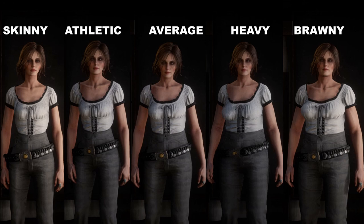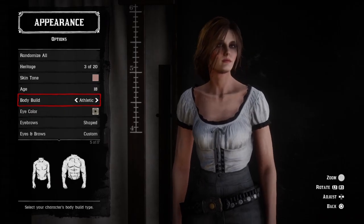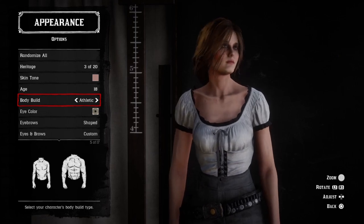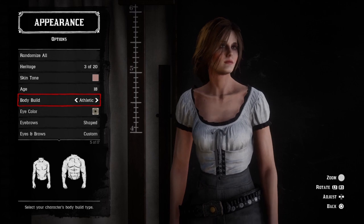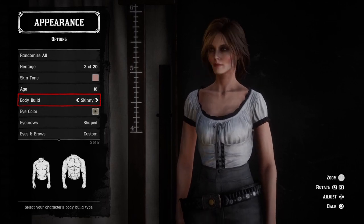Now let's have a go at morphing the body shapes together. When we switch back and forth between skinny and athletic it makes it very easy to see the differences — otherwise those body shapes are almost identical when it comes to the torso and bottom half of the body.